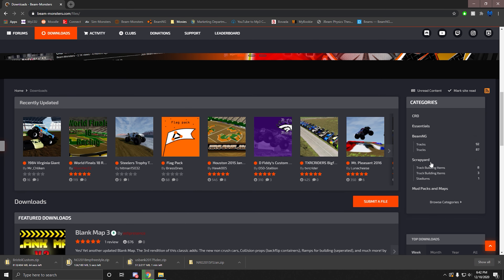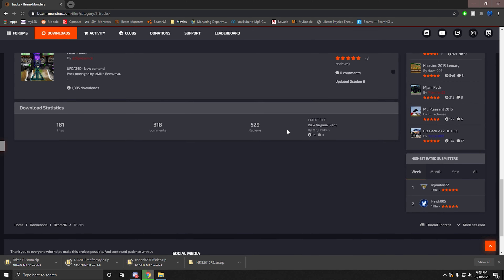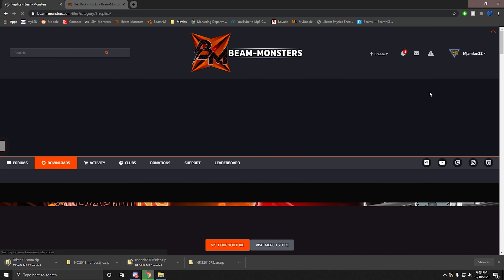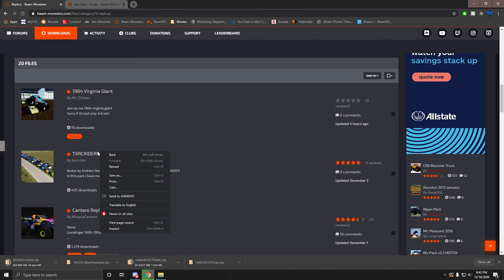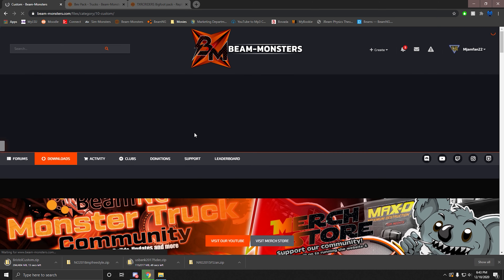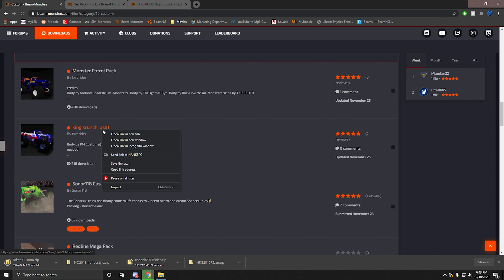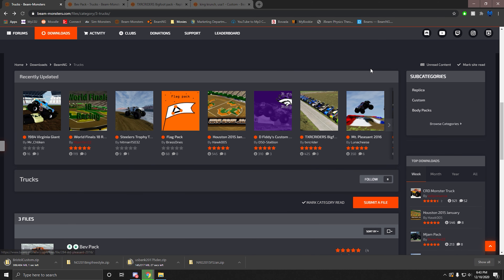Let's go back to Downloads. So we want some skins — Trucks. Trucks is the same but a little different. Your main packs here with Custom and Replica skins will be right here. Let's say we want the Biff pack. We also want some replicas. We want this Bigfoot pack. Then Custom — say I like King Crunch. There's one more section in skins: body packs.